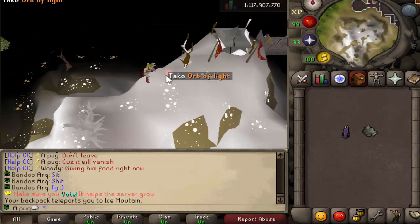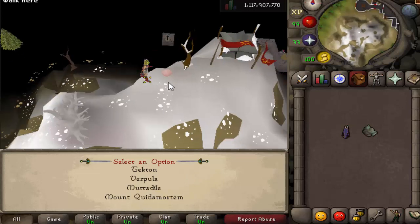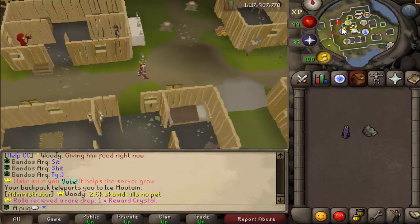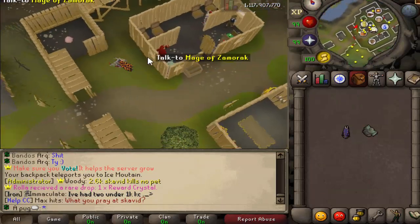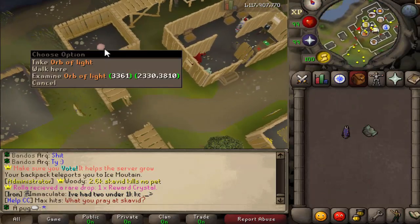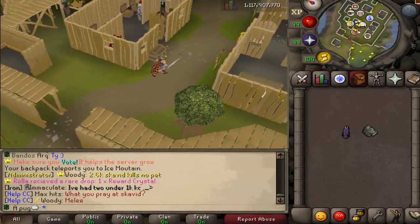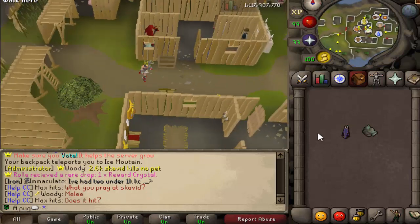Whenever you click the Orb of Light, you'll notice there are four options: Tecton, Vespula, Mutadile, and then the last one. Let me show you all of the other Orbs of Light. If you have Contributor Zone, which is the $100 donated rank, you can find the Orb of Light over there. You can also find the Orb of Light in the Elite Zone and the Legendary Zone. If you have those ranks, you're probably already aware of that.